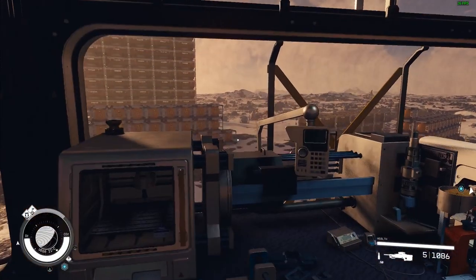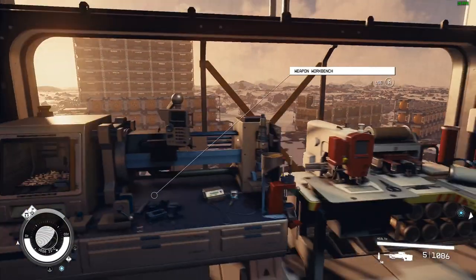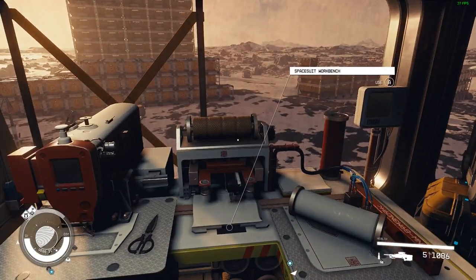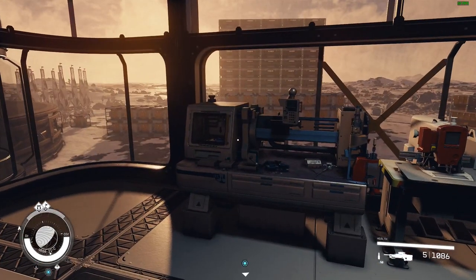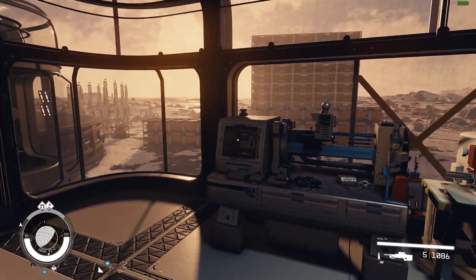In order to accomplish today's goals, you're going to need a weapon workbench and a spacesuit workbench. I'm going to assume that if you've looked at the other videos, you already know about these and you've added them to your outpost, or you're using them in some place that already has this equipment.